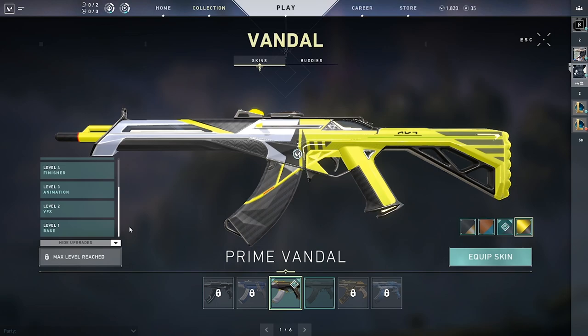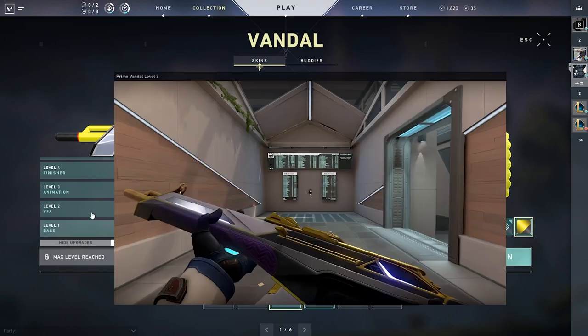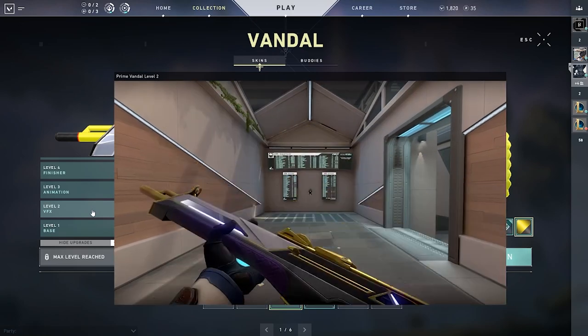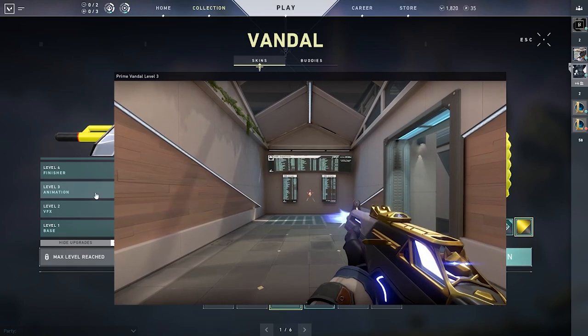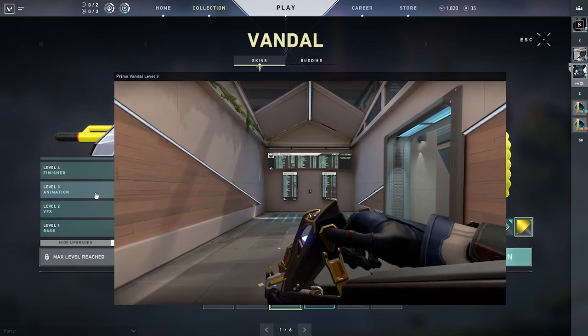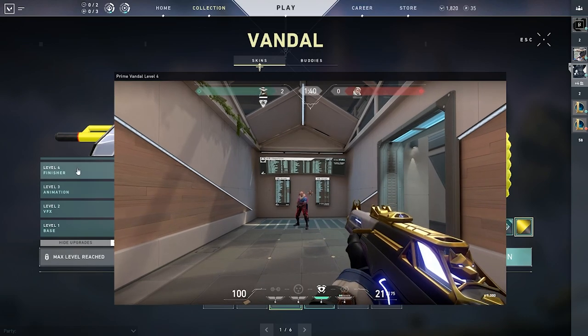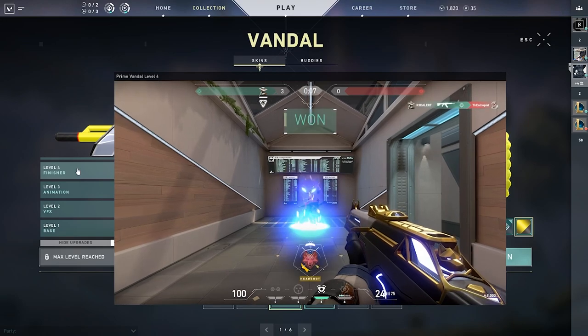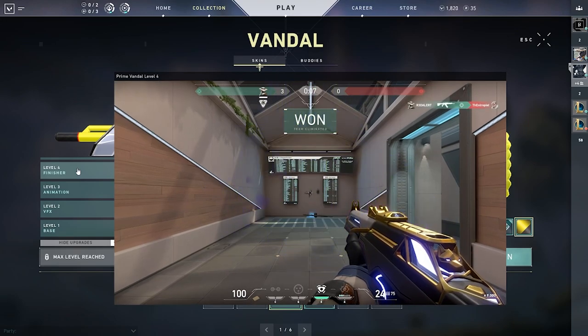Here is my Prime Vandal — it has been fully upgraded. At level one, we've got the base gun that we've paid for. At level two, we have the visual effects upgrade that gives us some space-like bullets. At level three, we get a really nice looking reload animation. At level four, we get this really cool finisher that happens if you get the last kill of a round, and it looks especially good in slow-mo.